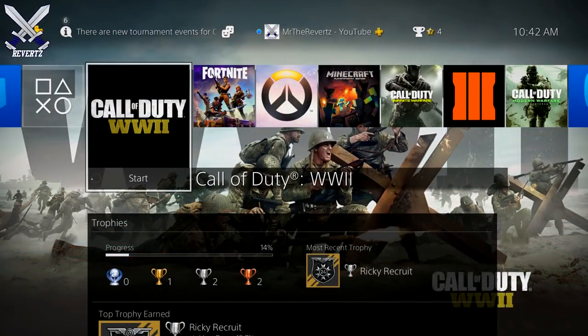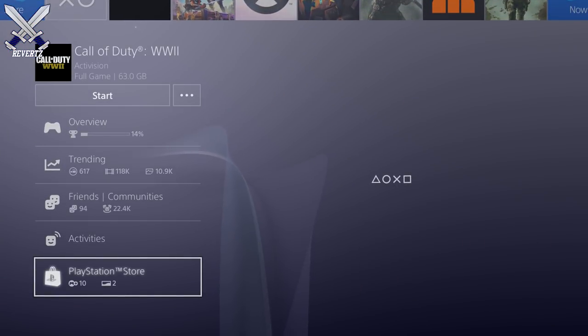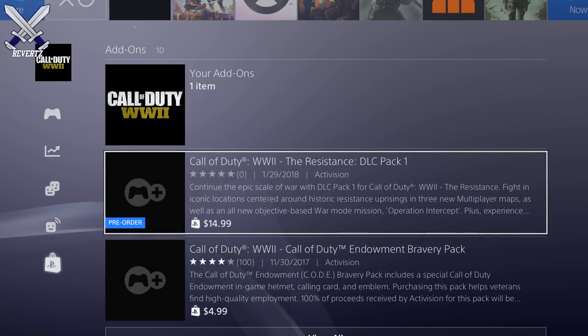So first off, you can do one of these two things. You can either go to the bottom of the World War 2 main menu and then scroll down until you find the PSN store, and then look for DLC 1.